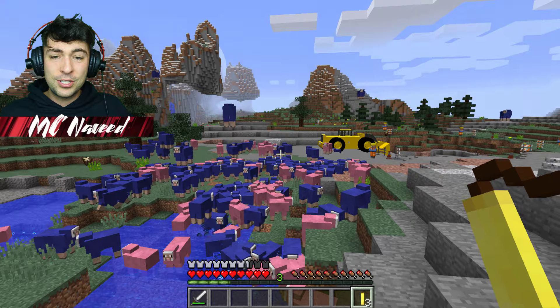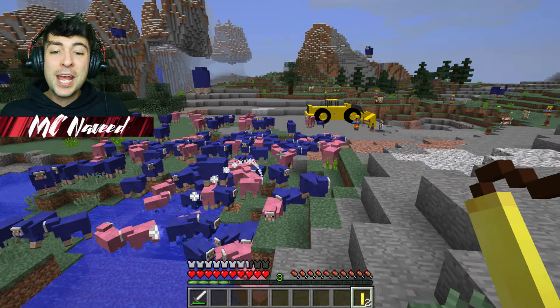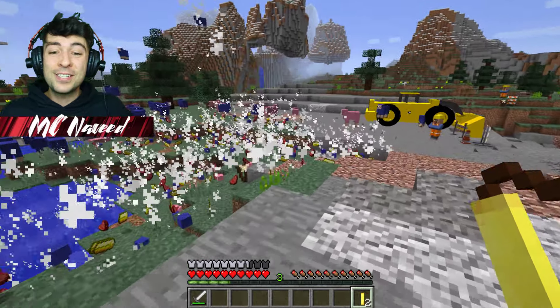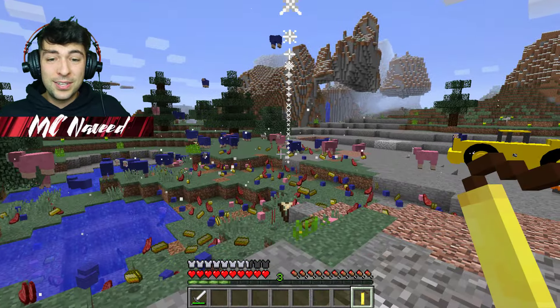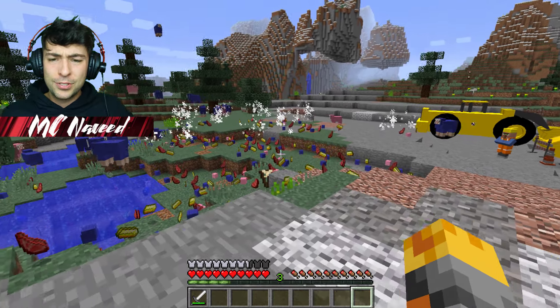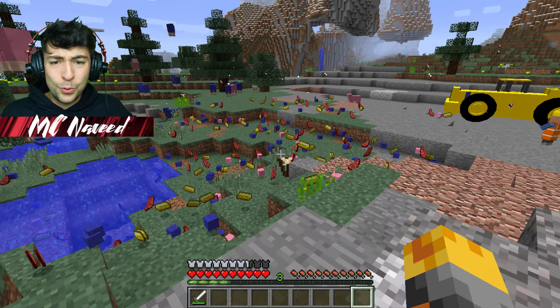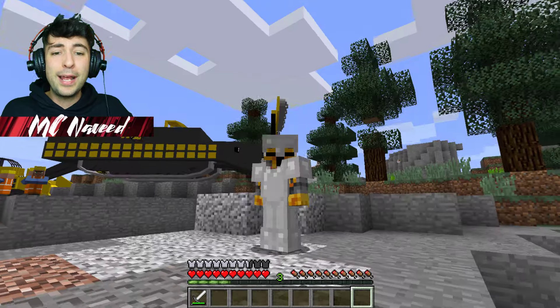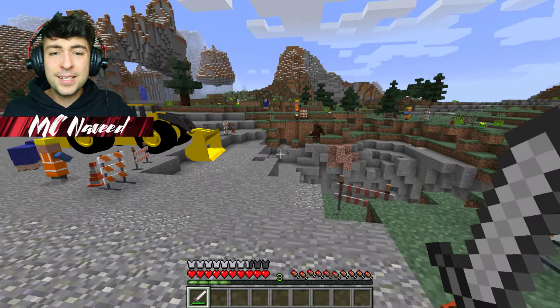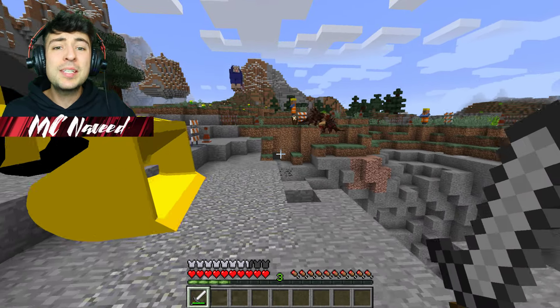I'm gonna try the golden dynamite right around all the sheep — sorry sheep, hopefully you forgive me. Yes, it's given us loads of golden items! Let's do this again, and then the final one. Now we have loads of wool and golden ingots, which I think is perfect.